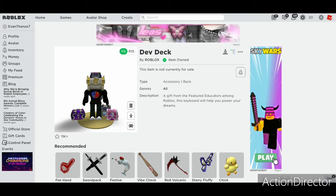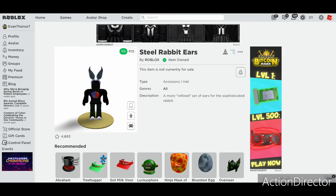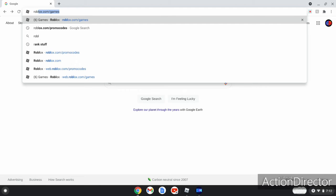Hi guys, welcome back to another video. Today I'm going to be showing you how to get the dev deck, and I will also be showing you how to get steel rabbit ears. Without any more talking, on to the video — go to Roblox.com/promo codes.